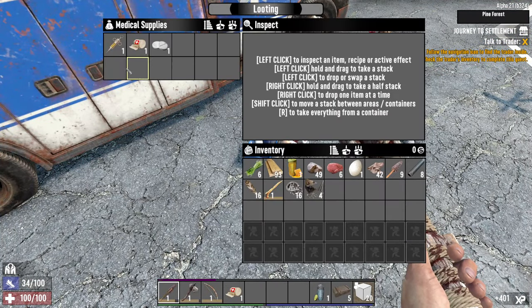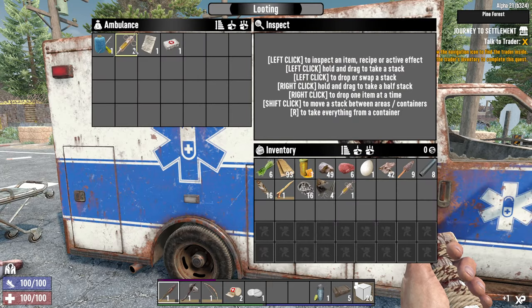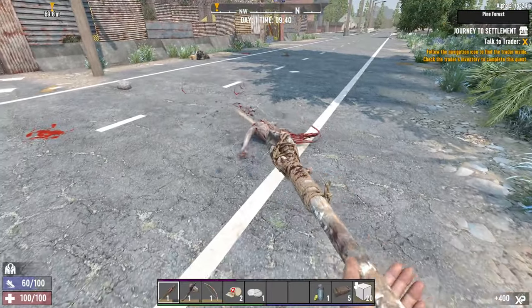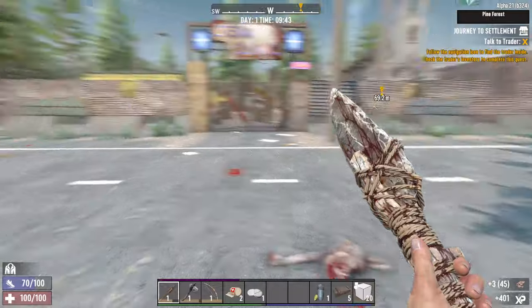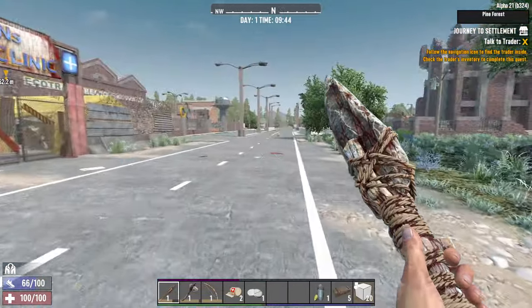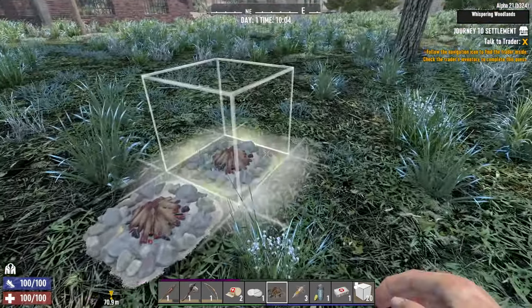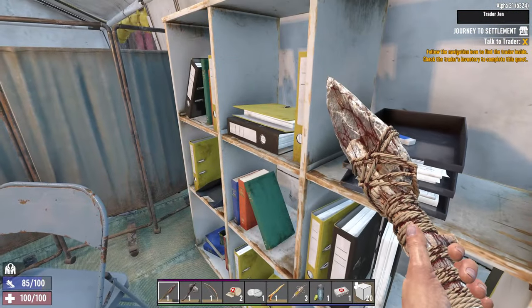My reward is painkillers and steroids. The car itself also has 2 more steroids and a medical kit - jackpot! Traders' houses have received a massive overhaul in Alpha 21. They will still kick you out at 9:50 PM, but at least they no longer teleport you if you approach their place at night. Let's make our temporary storage spot here, put all the materials I don't need in the chests and go visit Jen. It's almost 10 AM, so we should hurry.